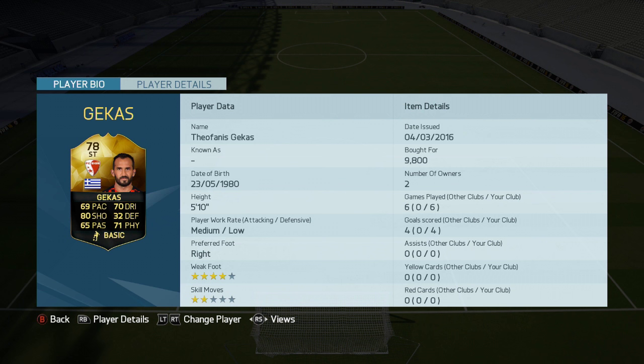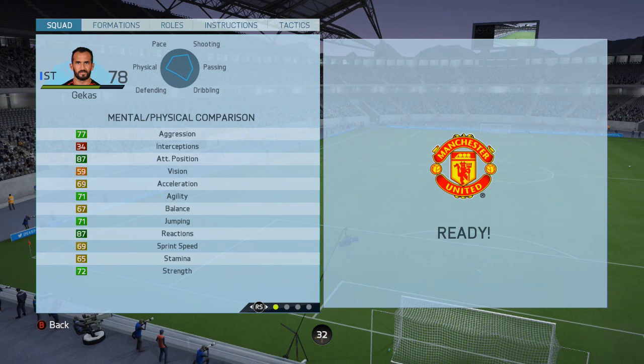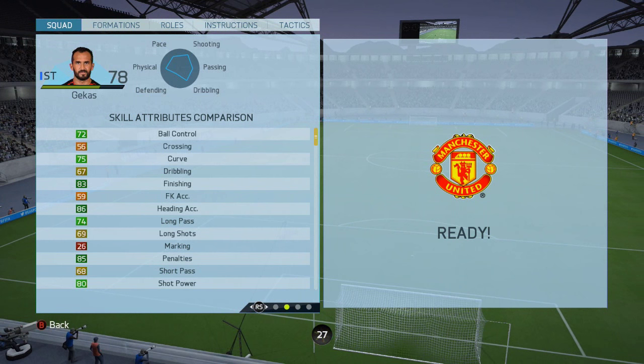Hello, this is Dango1867 and I hope you're all feeling alright today because I am Tickety Boo. We've got the Fio Gekas inform player review — the Greek veteran striker playing in Switzerland for FC Sion — and the stats are on the screen right now. As you can see, this veteran has got some decent stats all around, lots of good greens in the areas you'd expect from a very solid little striker.